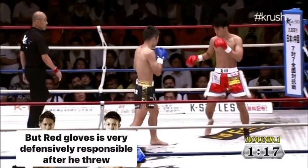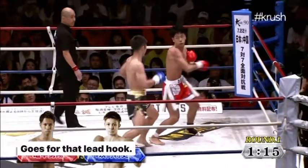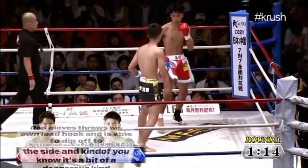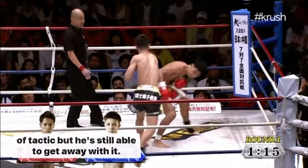Red gloves is very defensively responsible after he threw his own counter. You'll see again — blue goes for that lead hook, red gloves throws his own lead hook and is able to dip off to the side. It's a bit of a dangerous tactic, but he's still able to get away with it.